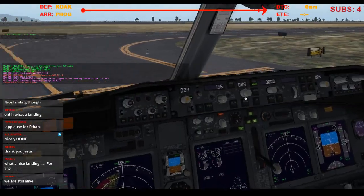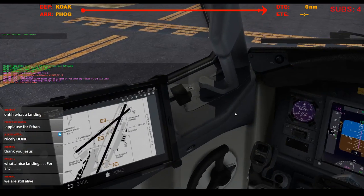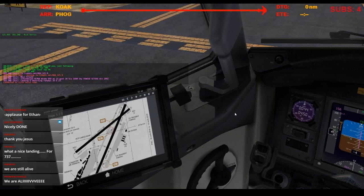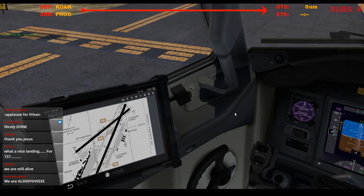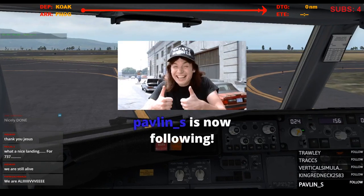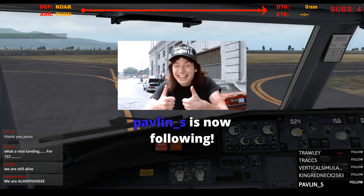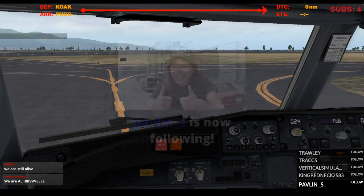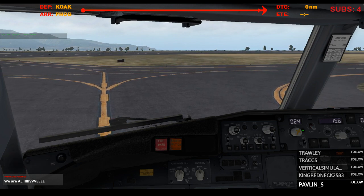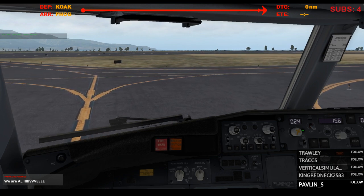Maui ground, good afternoon, Southwest 6533. We're clear of runway 2 on Foxtrot, looking for gate 39. Southwest 6533, now we're down. Welcome to you, sir — actually debating your choice via Foxtrot. Left on Alpha, then the ramp. Okay, Foxtrot left on Alpha to the ramp. Southwest 6533. Thank you.